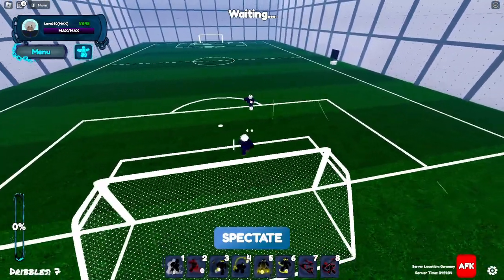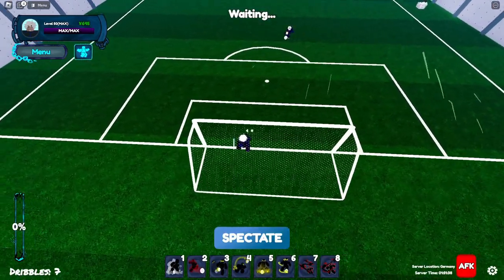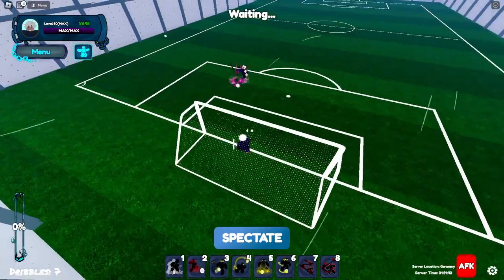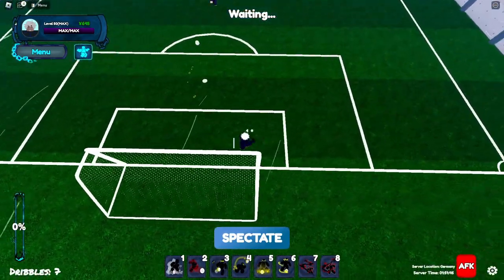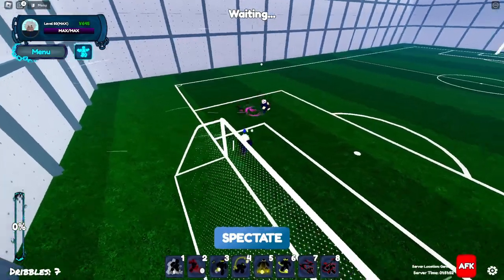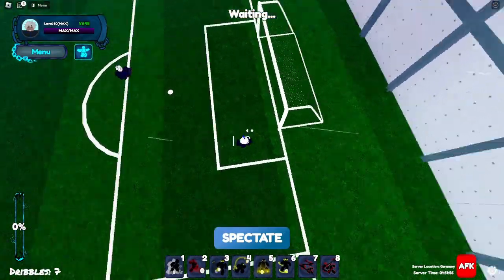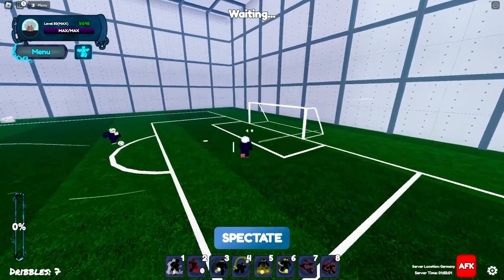So you need to close up the angle sometimes. You cannot just stay at the goal — this rectangle area is really important, this is where you get most of the goals. You save most of the goals here. If he's right there, you can always stay right here and you will get the ball because he cannot do anything.